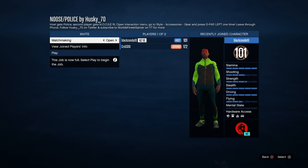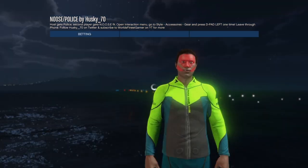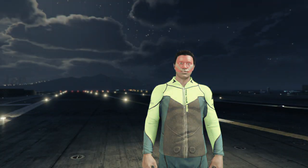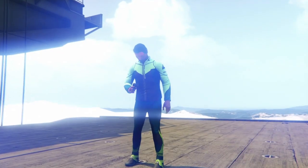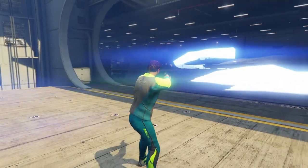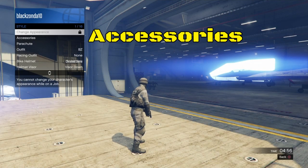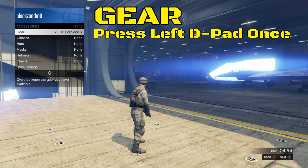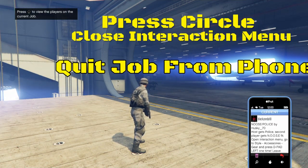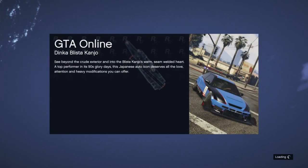To start this job, ask a friend, choose a random, or ask me. Big thanks to SCG 10 — muchos gratias amigo. I'll be available to help people with this job. When your character's uniform changes, press your interaction menu, go to Style, go to Accessories, go to Gear, press left once on your d-pad, and close this job by using your phone.